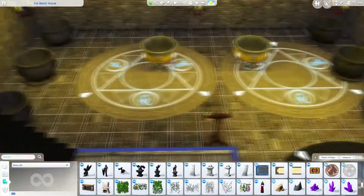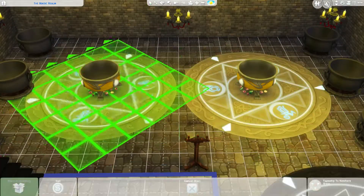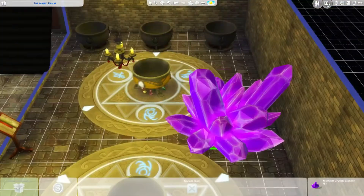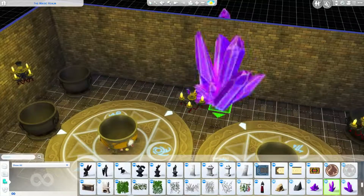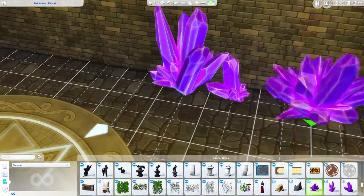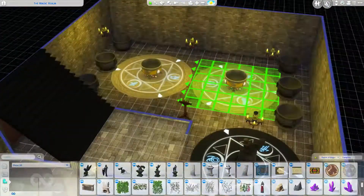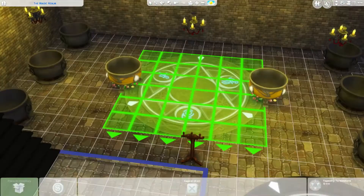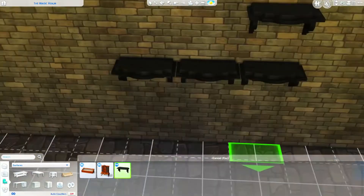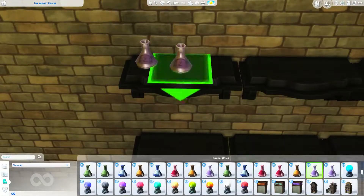I had such fun building this. Out of the entire build, the potions dungeon, Morgan's office, and the library are my absolute favorite parts. I knew exactly what I wanted to do with those rooms so everything clicked really easily. Not that I didn't have fun with the other rooms, but with these ones I just knew how they had to look. I also changed the color of the vampire shelving so the symbols were facing the wall.